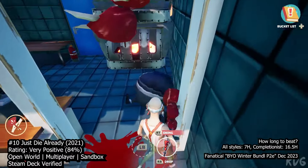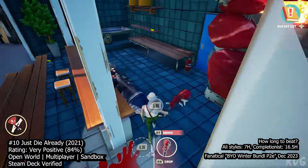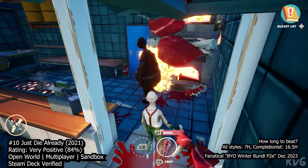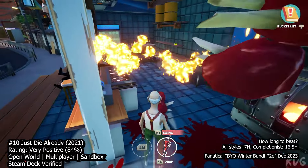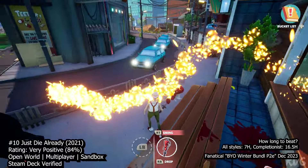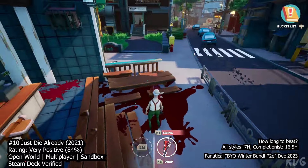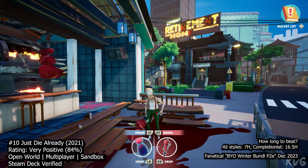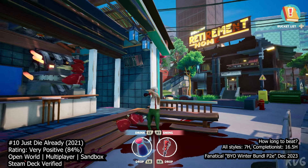The game encourages playful chaos, letting you experiment with physics and interact with the world in unconventional ways. You can taunt characters, dismember them, and navigate bizarre scenarios. Your character can even lose limbs, the head, or torso without dying, leading to comedic situations as you roll around as just a torso.